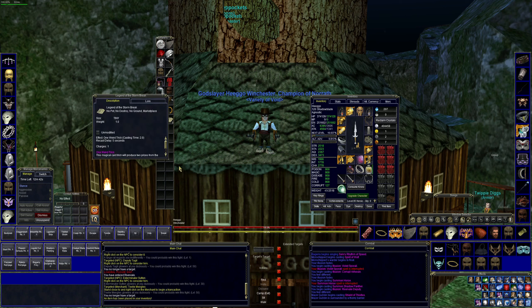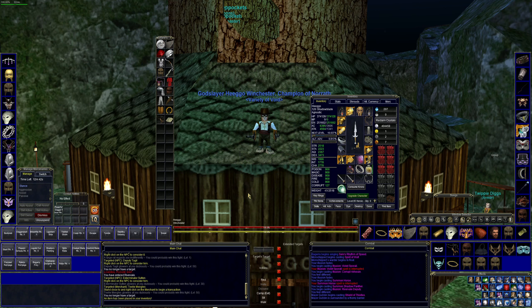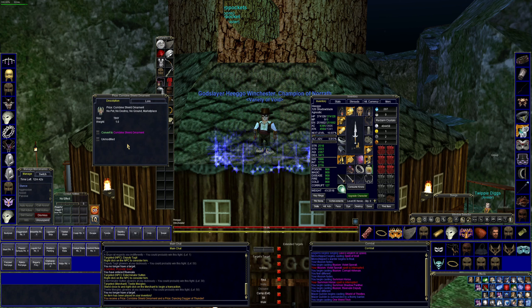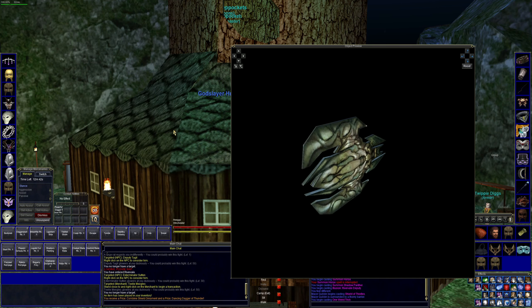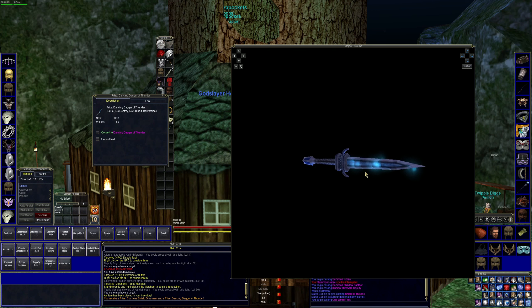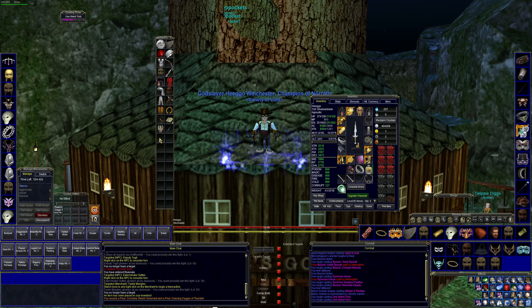So this is what it is — it's called Legend of the Stormbreak. Features sets from Stormbreak, Travelers, Vengeful Gods, and Doom of the Ancient Ones. Here comes the first one. Prize combined shield ornament — oh, that looks cool. It's a cool little shield that we can use on one of our characters. And we got this Dancing Dagger of Thunder, which I'm sure we've already looked at on here before, but it looks pretty cool.